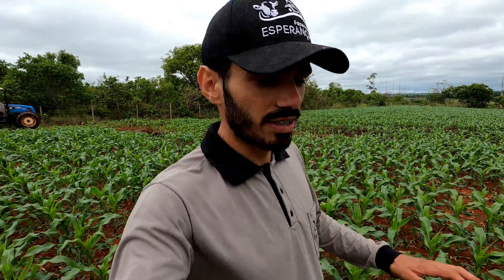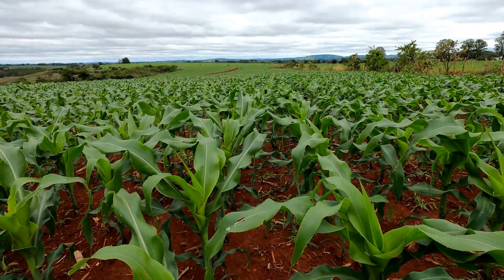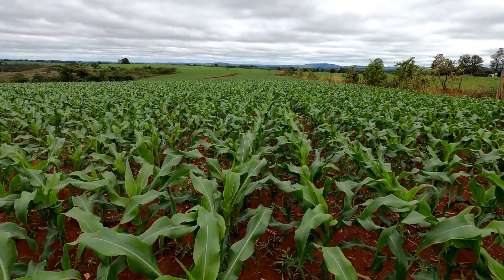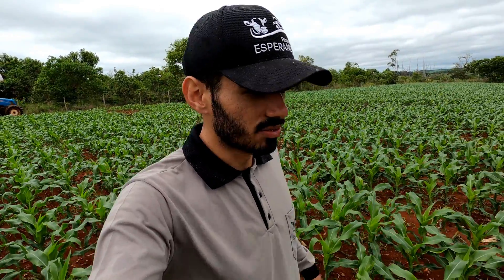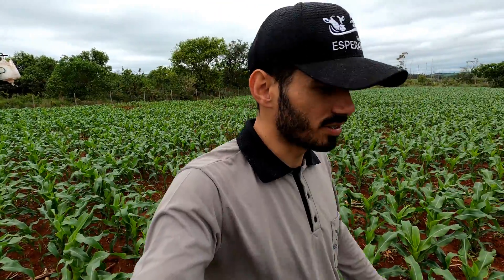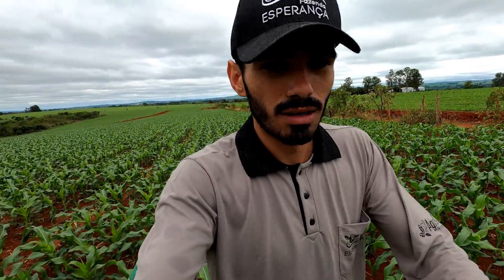There are some new areas that have to be corrected more, but this here, for example, is very beautiful and very good. So if God wants, we will make a good silage. If it continues like this, to produce a good harvest, this Rocio is already done with the fertilization — with the adubo foliar.